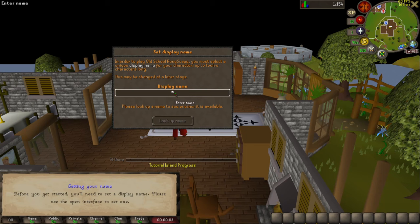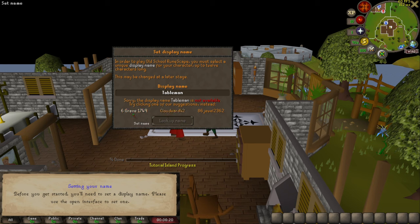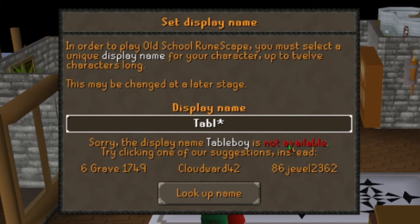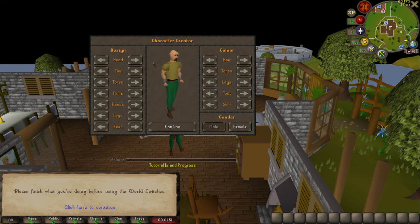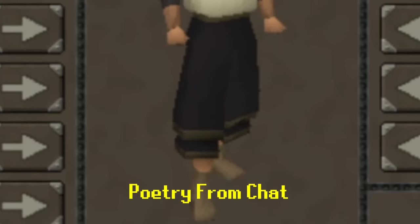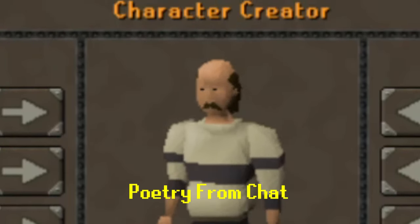Starting the account — display name is important. There's no way that 'Tableman' is taken, right? Tableman is not available. These other suggestions are just bot names. 'Table Terry' is available — okay, sure, we'll set it. Table Terry. At least it's not a bot name. He is a man that lives and dies by the table. His coat is the table. His bond is the table. His body pillow is the table.